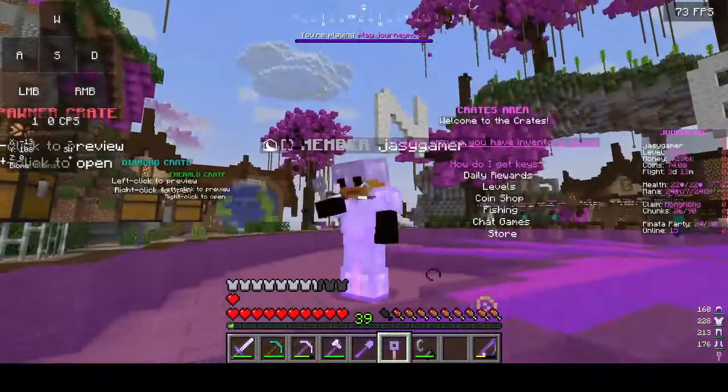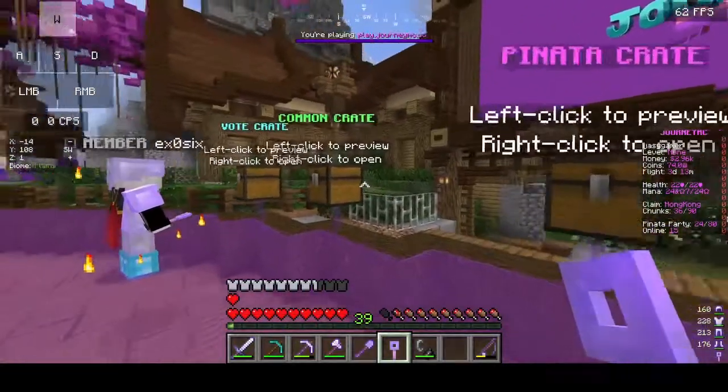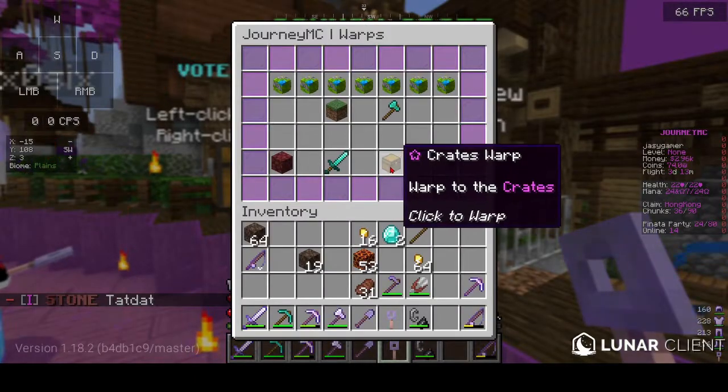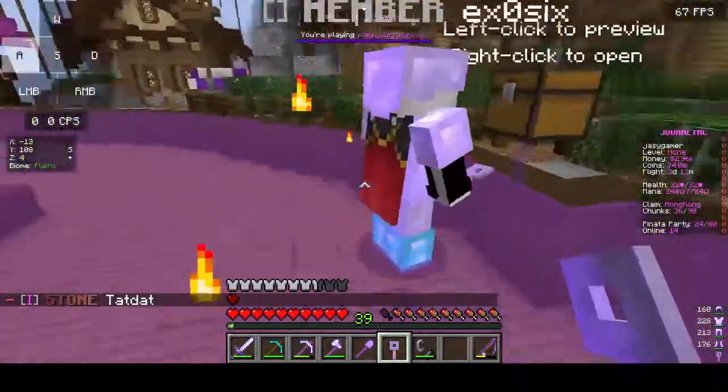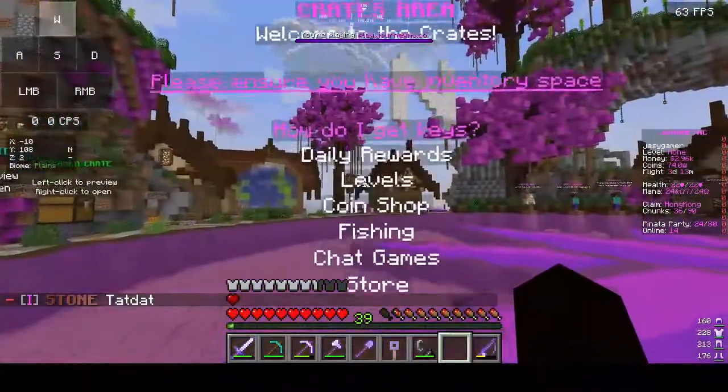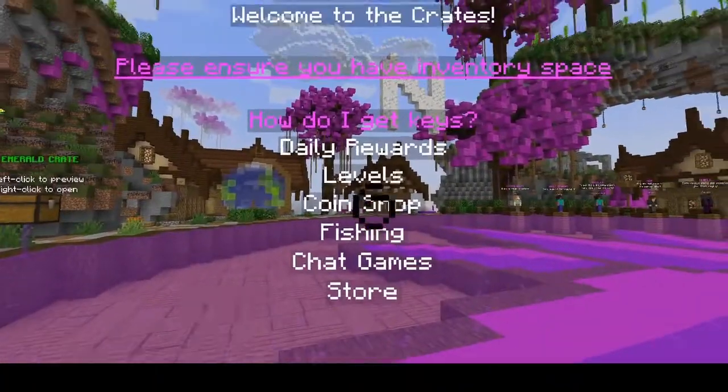There are also things called keys which you can use to open crates. Type /warp and click on the crate chest, and it will teleport you to the crate area. As for how to get keys — there are several ways.